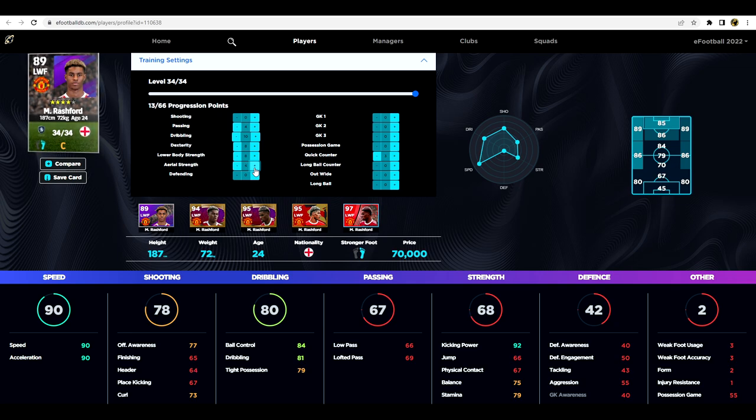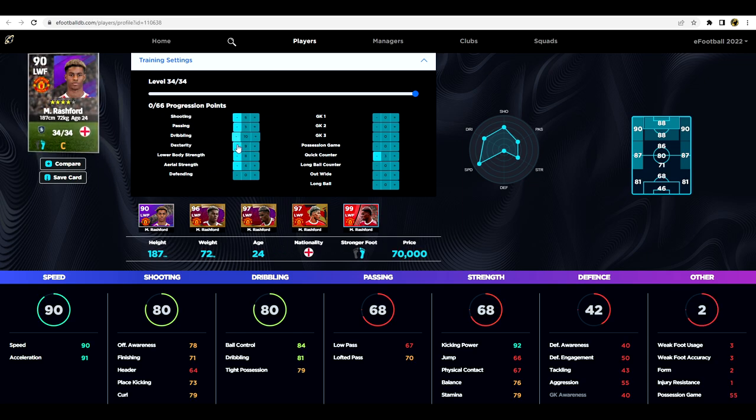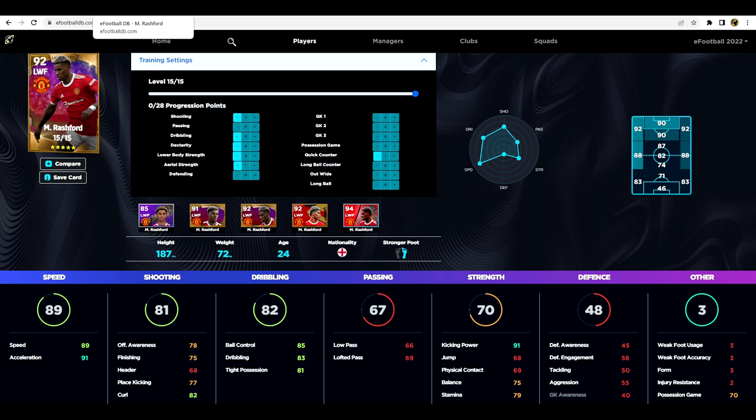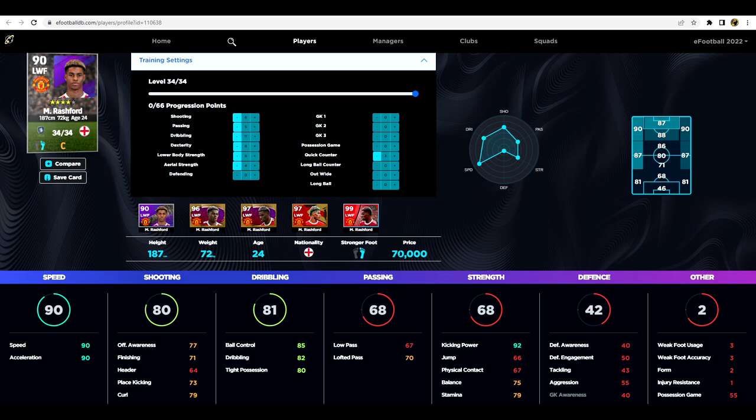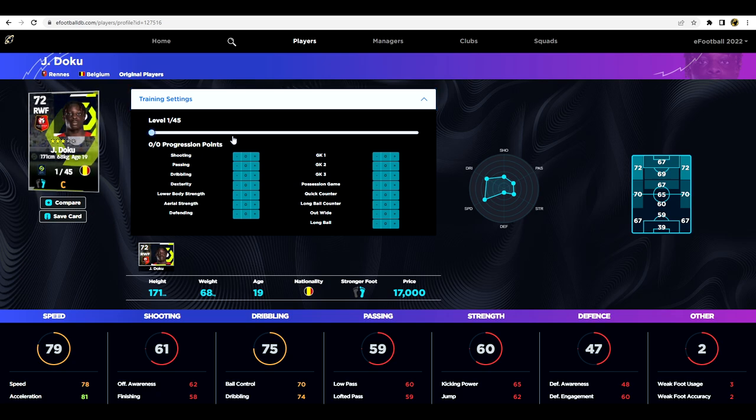We can put a couple of points into aerial strength for balance, physical contact if you want, and a bit into shooting - but mostly it's going to be dribbling and speed. We can bring him up to 90 overall. Taking one away from speed and putting it into dribbling brings this up to 85 ball control, pretty much identical to the legend card. He's only 70,000 on the market.